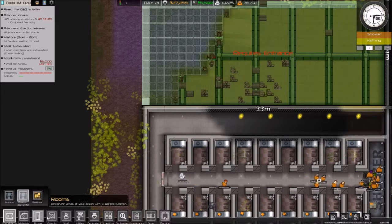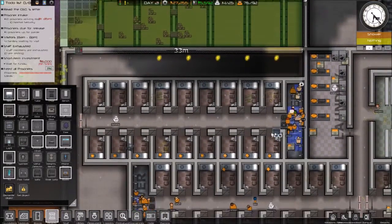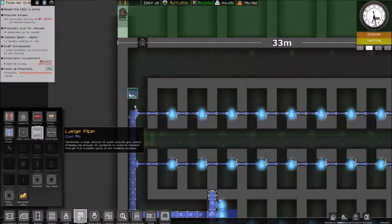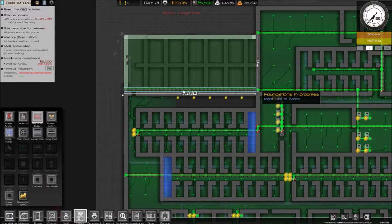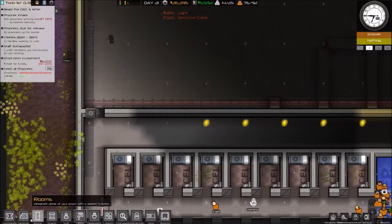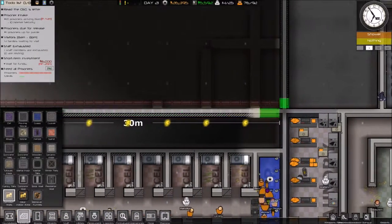We are going to do a little staff door right here. Of course we're going to be tearing this whole wall down. We're going to be cloning this set of cells right over it. Let's get the utilities moving while we're at it. We're going to have this large pipe come down this way. We're going to need electrical cables, we're going to need materials. Demolish walls — we need that all done.